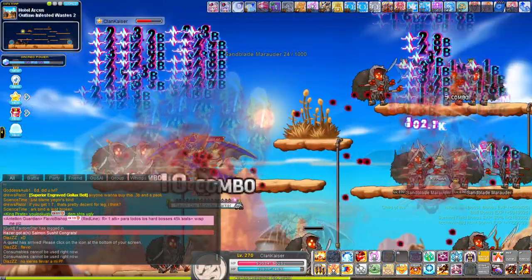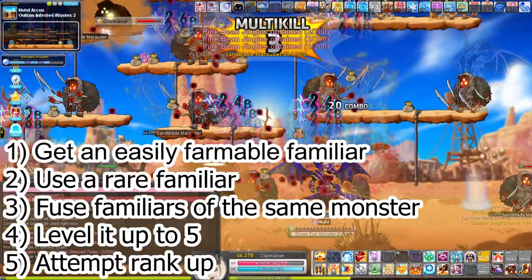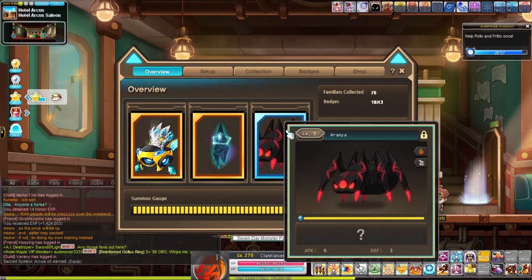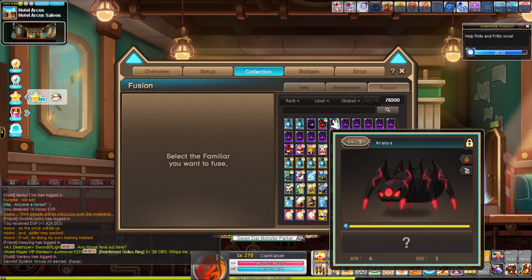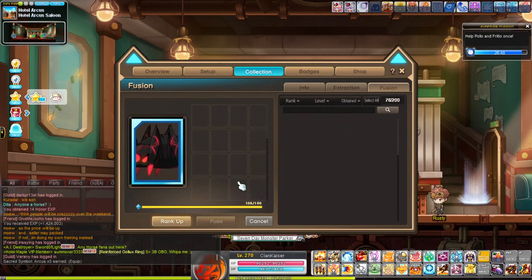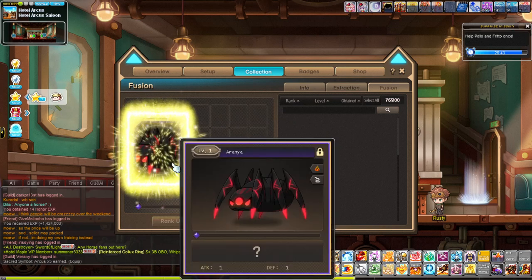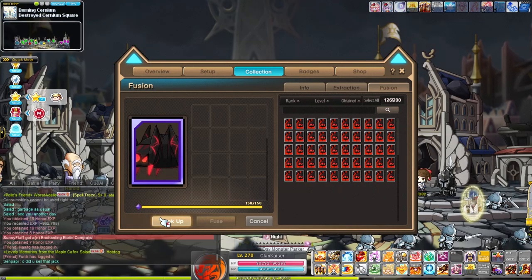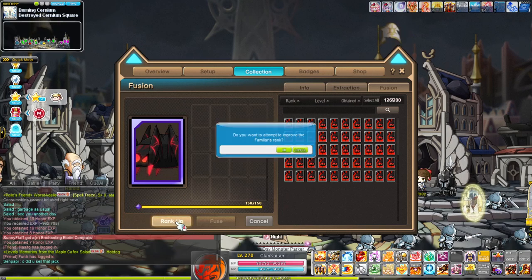It'll keep leveling up until level five, and then once you get to level five you can attempt to rank it up. However, keep in mind that it's not guaranteed to rank up — it will either rank up or stay the same. When it stays the same, you'll lose a portion of the materials that you fused onto it if it fails to rank up. So you will have to fuse more onto it, but you don't have to re-level it again. It'll stay at level five, thank God, and you'll just try to attempt the rank up again.